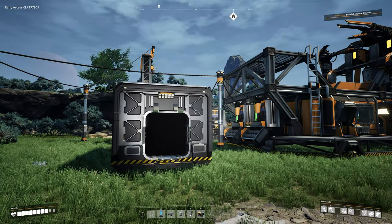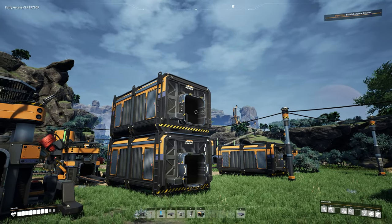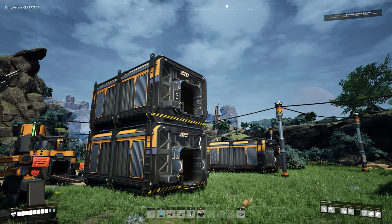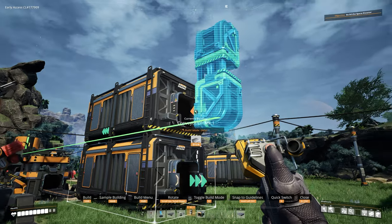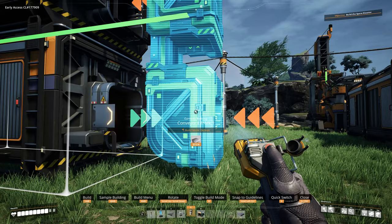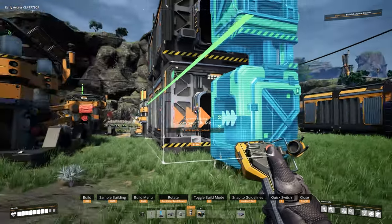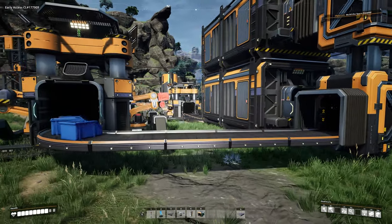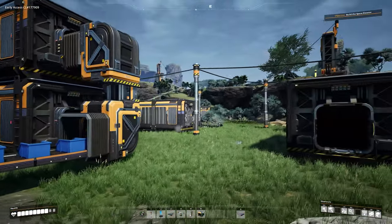Today we're just going with hotbar number 1. Back to what we were doing - we have this storage container on top. To get the screws up there, we haven't used vertical lifts yet, so if you've set it up as hotbar key 5, go ahead and do that. Bring it down, use your scroll wheel to rotate it at the bottom, and then plop it in. That will send the screws being made into the upper conveyor box.